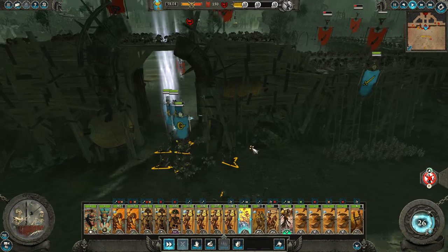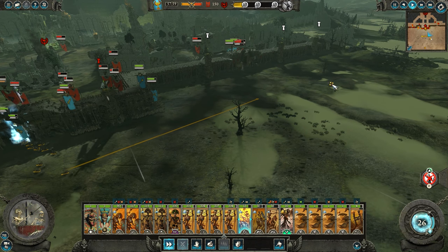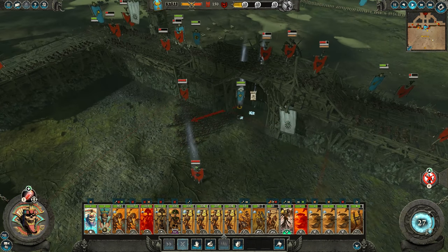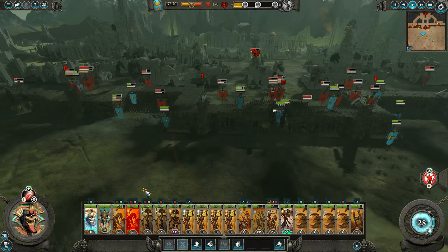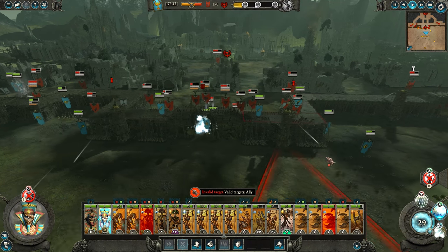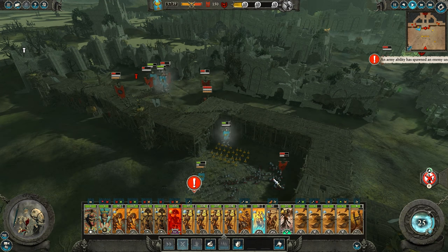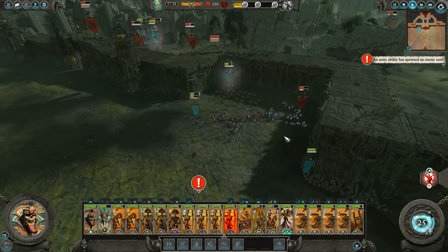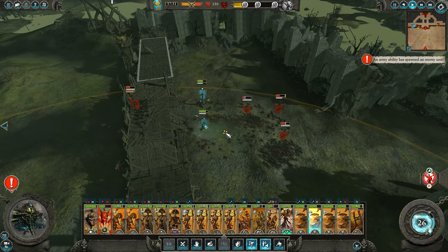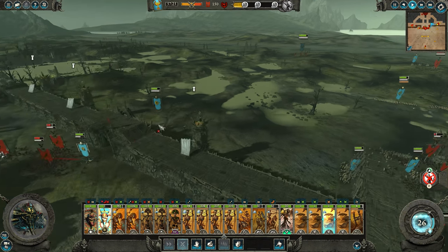I hope those Screaming Skull catapults aren't doing damage to my own units — that would be tragic. Did my lord get through the gate? He did — we didn't even destroy the gate and he still managed to get through. Clanrats have spawned on my horsemen. Those tomb scorpions are going at it — love it. Let's bring in the Flock of Jaff over here and try to bomb out those guys.